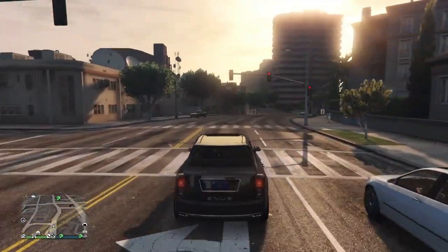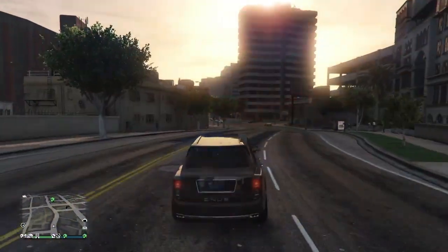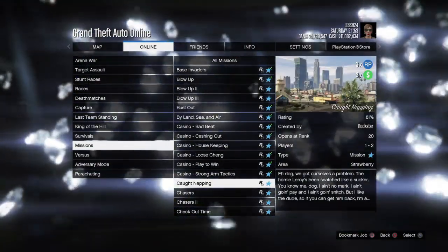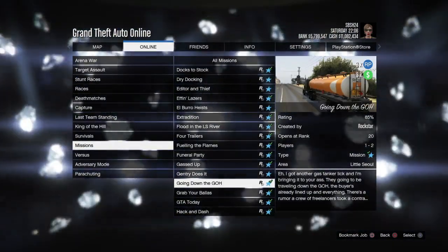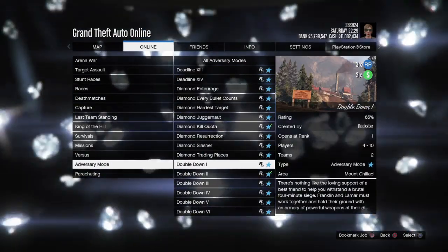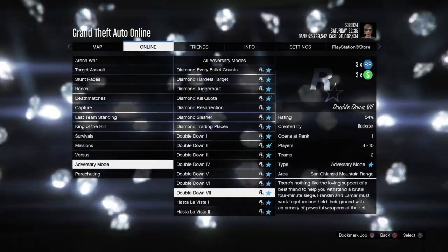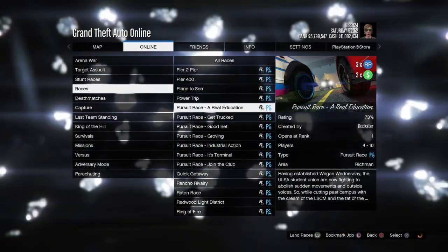Moving into double money and double RP for this week — there's a bonus on motorcycle sales. Some missions are now paying triple money and triple RP, so you can go and play them. Adversary mode Double Down is now triple money and triple RP, and all pursuit races are now triple money and triple RP this week.